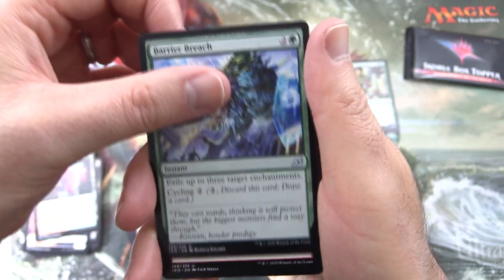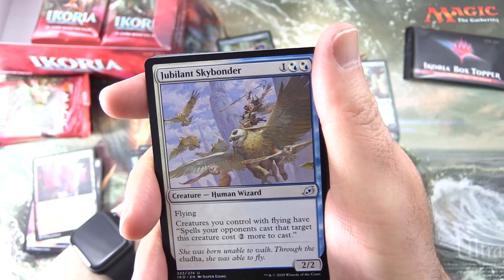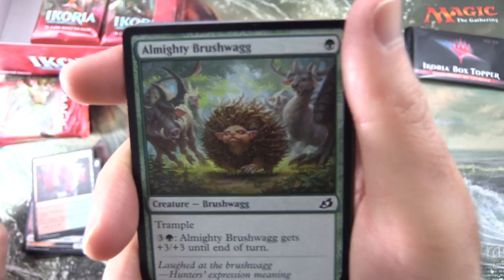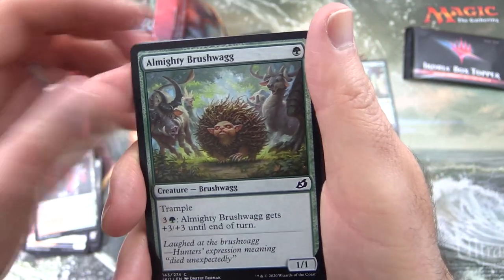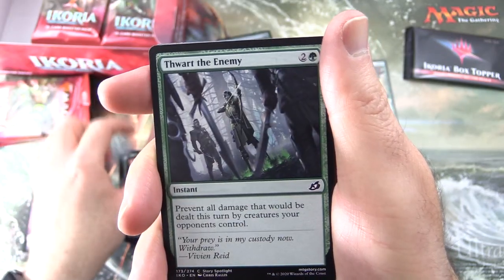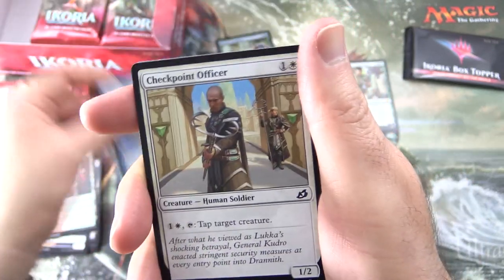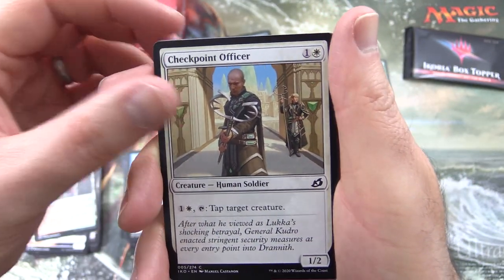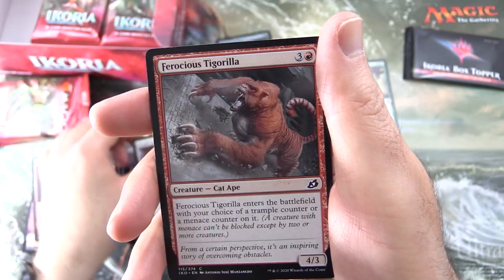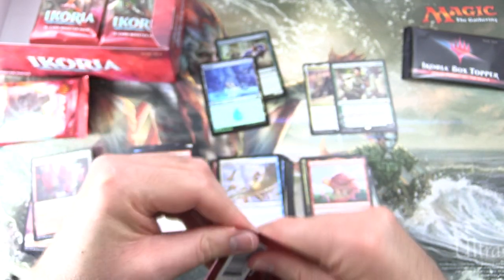That seems pretty good! Barrier Breach for the uncommons. Blitz of the Thunder-Raptor - my next heavy metal band name - and Jubilant Skybonder. And the almighty Brushwag - bow before him, or at least get out of his way. Spell Eater Wolverine, Thwart the Enemy, Garrison Cat, Capture Sphere - that is how you catch your Pokemon on the plane of Ikoria. Checkpoint Officer, Frost Lynx, Durable Coilbug, Patagia Tiger, and Ferocious Tigorilla. What is it with all the cat combo creatures?